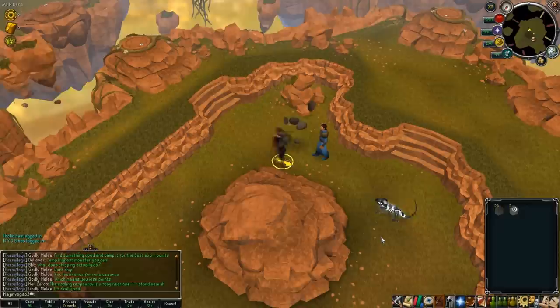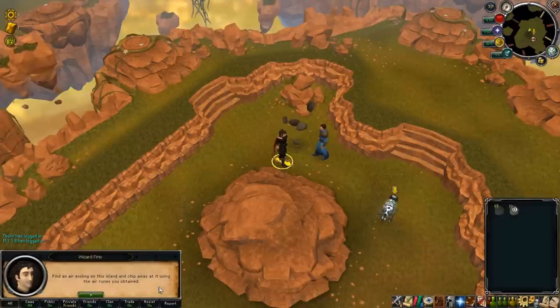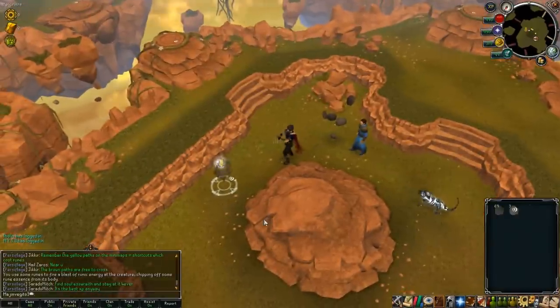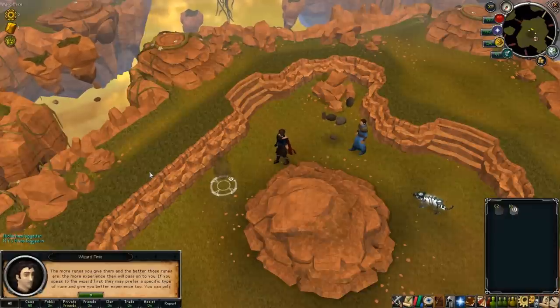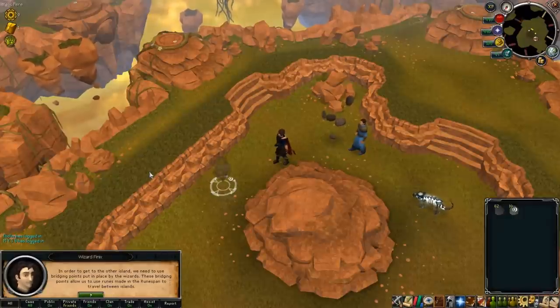It teaches you how to siphon energy or collect rune essence from the little floating essence you can find around, as well as how to siphon energy from the runic creatures. It also teaches you about the different energy nodes and how they're used, as well as how the essence is used with them. That's pretty much it about how to runecraft in here.